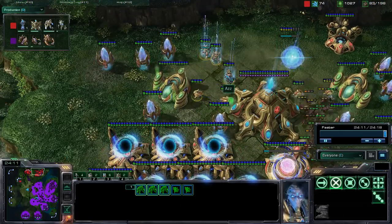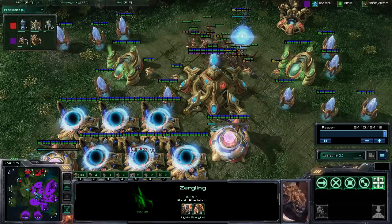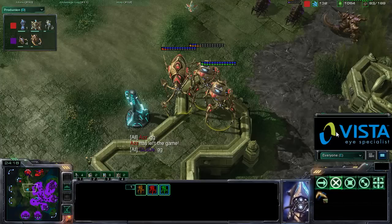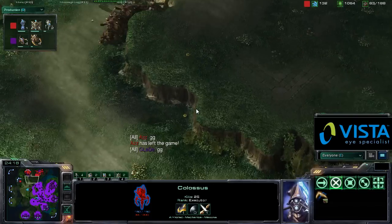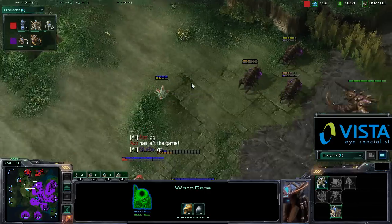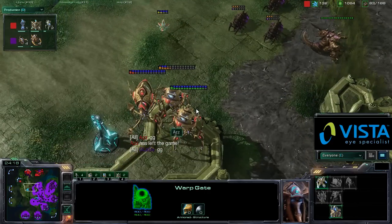Az is now in trouble, needs to warp in some zealots here — only has level 1 upgrades against these fully upgraded zerglings — and Az says GG. Game four goes to Glade, who takes the entire best-of-seven series 4-0. Probably the best games to watch were game one and game four. Az had a lot of opportunities to take this game, but he did not get the extended thermal lance research upgrade early enough.